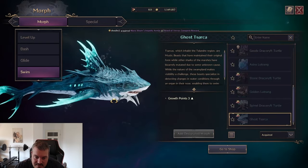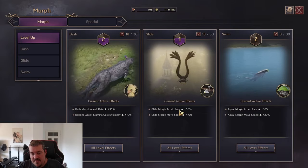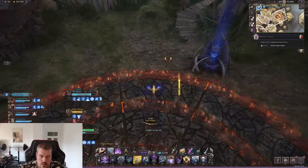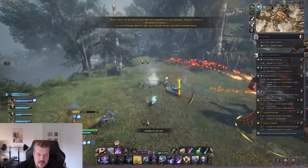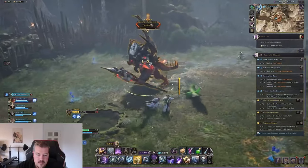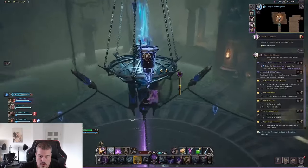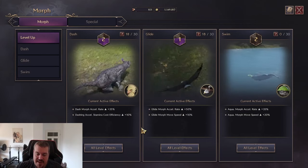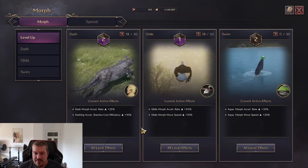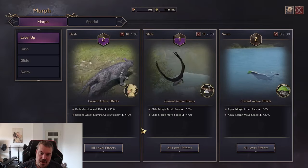Something else really nice about the morphs is that they managed to implement them into dungeon mechanics. For example, at Magna you have to morph to get out of his AOE in time. At Two Black, you have to be in a geyser, get thrown in the air, and transform into a hawk to avoid fall damage. At Extra Mirrors, you have to transform into a hawk to dodge AOE attacks and go with the pylons upstairs to drop water off them. These morphs are essential and I think they've managed to get this system integrated into the gameplay really well.